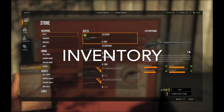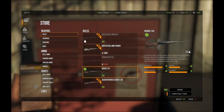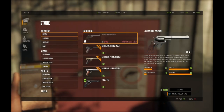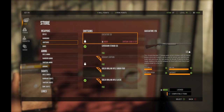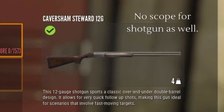We're going to start out with our beginning inventory. When you first start out in the game you get three weapons. The first one is the Ranger 243 — this is going to be the main weapon that you use as you're starting out. It has the best long range capabilities if you are playing with no DLC weapons. The other weapons that come with the game are the Ficasso 357 handgun and the Caversham Stewart 12 gauge shotgun.